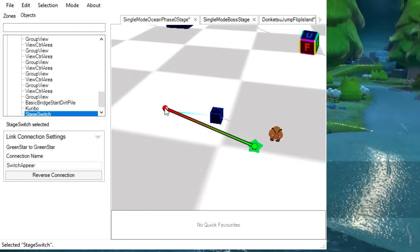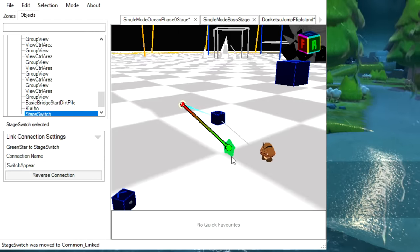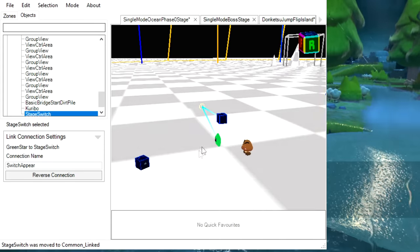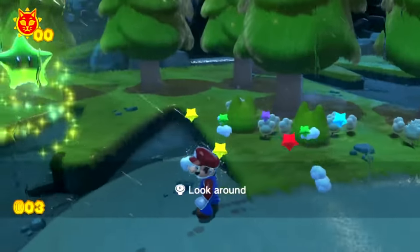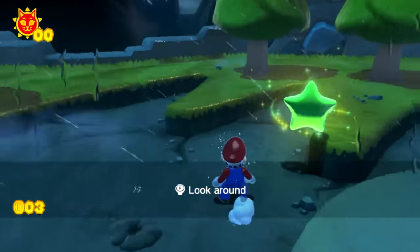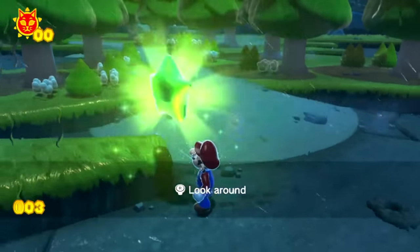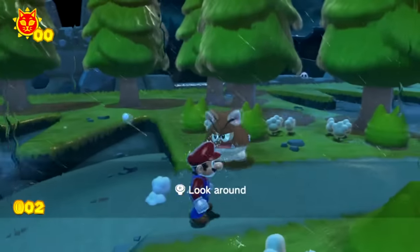Links work really similarly in Bowser's Fury and in Super Mario 3D World, so when you're modding Bowser's Fury, you can mod in enemies that will spawn a green star when they're defeated. This green star will behave just like normal when you collect it. Or you could even make these enemies spawn a cat shine instead.